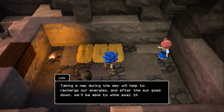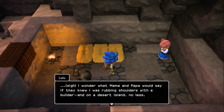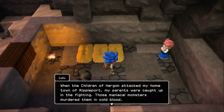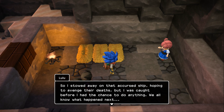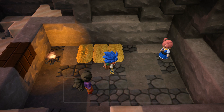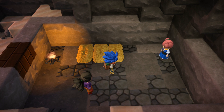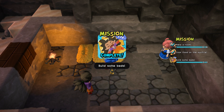I wonder what Mama and Papa would say if they knew I was rubbing shoulders with a builder on a desert island. Nonetheless, when the children of Hargon attacked my hometown of Rippleport, my parents were caught up in the fighting. Those maniacal monsters murdered them in cold blood. So I stowed away on that accursed ship, hoping to avenge their deaths, but I was caught before I had the chance to do anything. We all know what happened next. Papa, Mama — I may be marooned on a desert island with these two lumbering lunkheads, but I shall survive. I pray that you watch over me in these trying times. Girl, you better get your head right. Anyway, thank you both ever so much for sorting our sleeping arrangements — it's been a long, hard day. I suggest we all get some well-earned rest. And we completed the three quests that we needed.